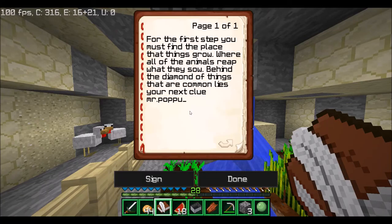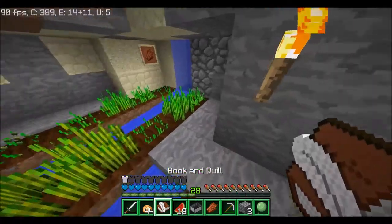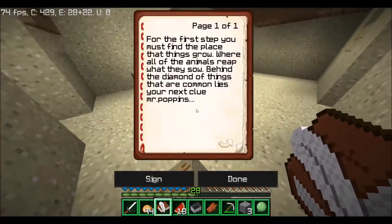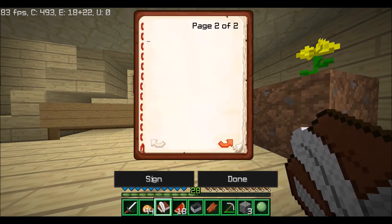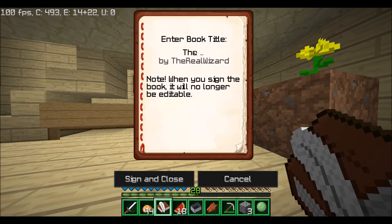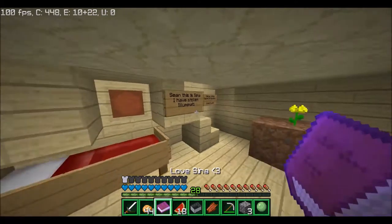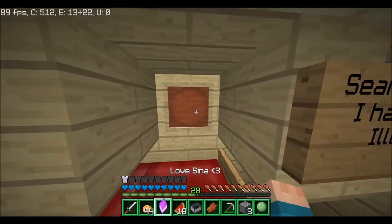Mr. Poppet — there we go guys, Mr. Poppet. Nice. So I guess we're going to put this inside the chest. We're gonna sign the book — let's sign it. 'The Hunt for Illuminati' — you know what, it'll be nice.